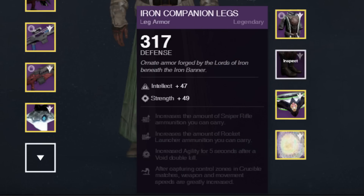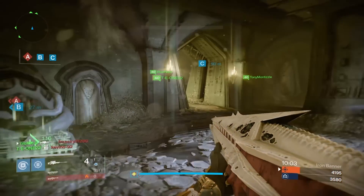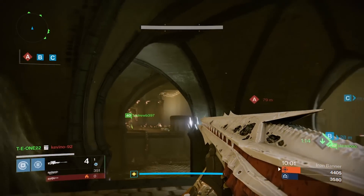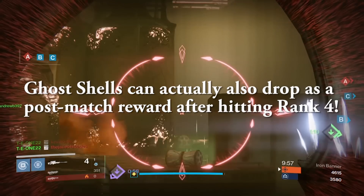The last piece of gear I have to show you guys is the Iron Banner legs. These drop again between 310 and 320, they look awesome as well. I'm looking forward to getting all my characters up to Iron Banner and getting all this stuff. First of all I just want to outline some of the qualifications for gear.